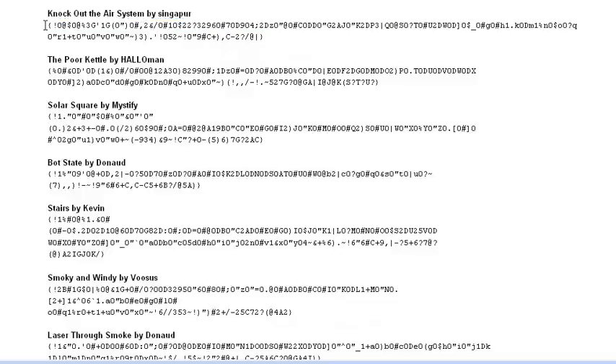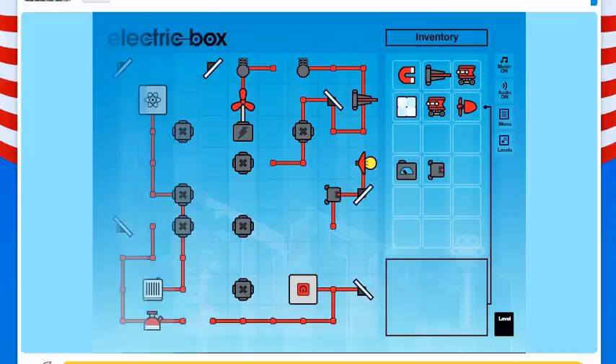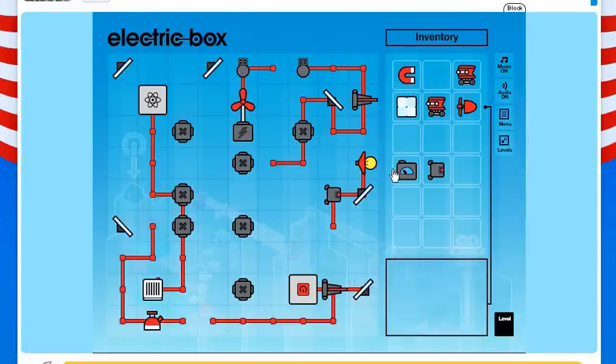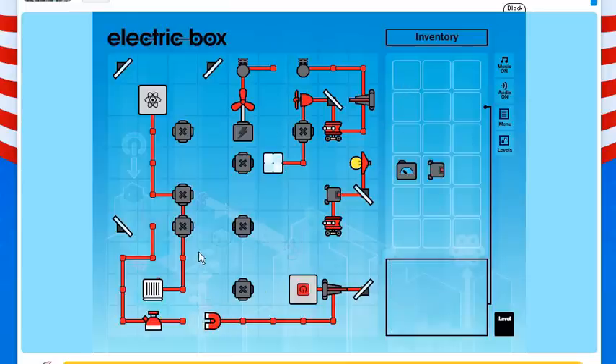And there we go. How many levels do we have left? A lot. Knock Out the Air System by Singapur — not Singapore, oh my god. We need to knock out the air system. It's going to take a little thinking, so be right back. And we are back. We need to move that out of the way, then light this place up, then win this — so we don't shoot there. Once that is moved we'll move that there, we also need to move that here and get that there. We don't need the battery — just watch, we don't need the battery.